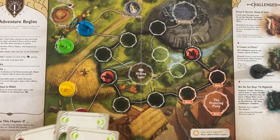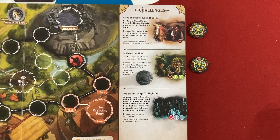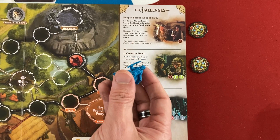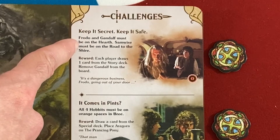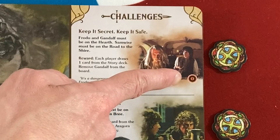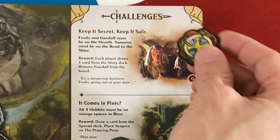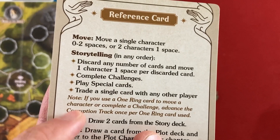The setup instructions are on the left side. The play of the game is controlled through story cards. At the start of each turn, you get to move up to two spaces - you can split that between two characters or just move one person up to two. The core focus of each chapter is to complete the challenges, which often have to be completed in a linear order, although not always. No player controls any individual character - all players cooperatively can move them. Basically you are setting up the situations from the book. The final challenge can't be completed until you've done everything else, and then you win the chapter.